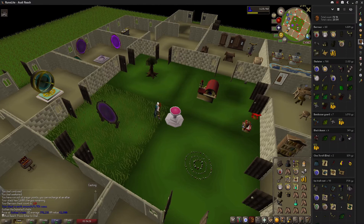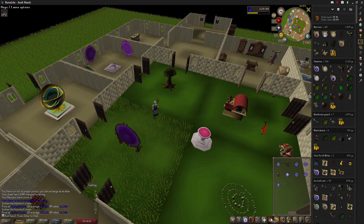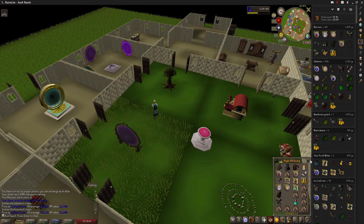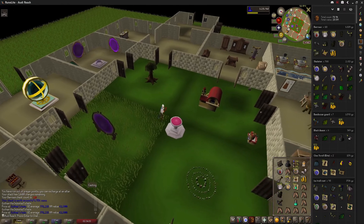So, I got my first duplicate item — a duplicate Guthan's helm. These are worth a decent bit, but I pay for my membership using my debit card; I don't really care for the whole bond idea. So I'm going to go ahead and high alch it for 60k. Who cares about stimulating the economy when you can just high alch things for money.